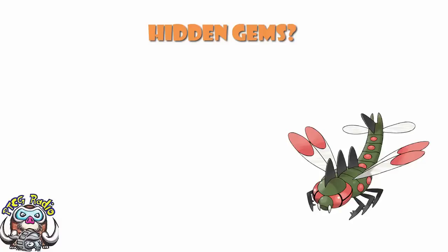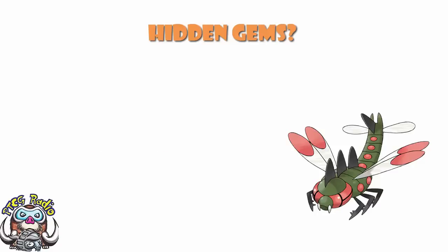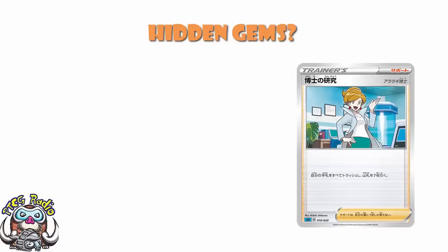Good morning, or depending on when you're watching this, good afternoon, good evening, or good night. My name's Ross, and as always told out of Voice of Radio, and we've got a whole bunch of new cards that we need to be having a little bit of a look at. The Venusaur and Blastoise VMAX decks have gone and been properly revealed. We did talk about a couple of cards previously — we talked about Professor's Research Juniper, which is a pretty gosh darned important card. But there are a bunch of other cards we need to look at, so let's take a quick run through all of the other lovely cards.